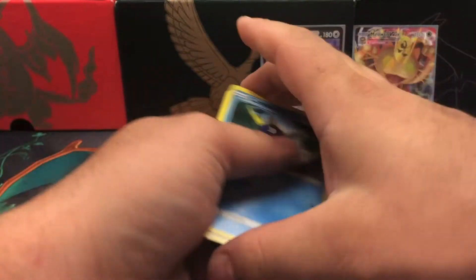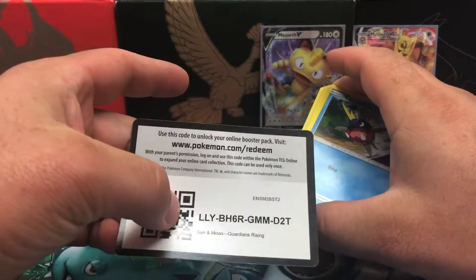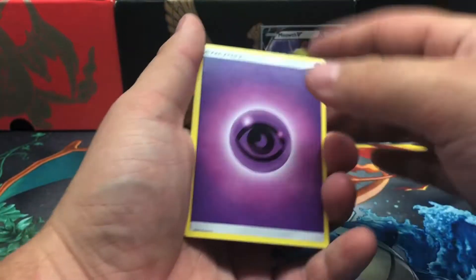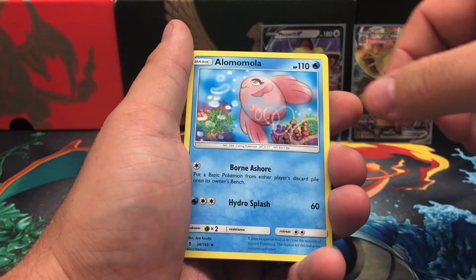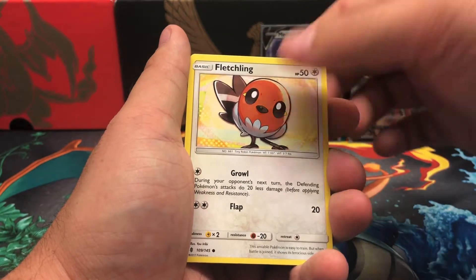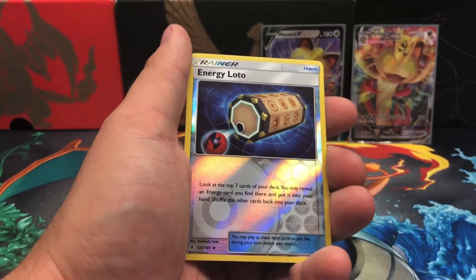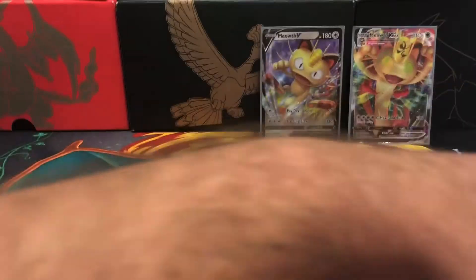There's the code card for you guys, enjoy. Starting off with a Psychic Energy, we got a Sliggoo, Bewear, Alolan... definitely some kind of Harry Potter Pokemon — Alohomora — Carvanha, Fletchling, Litwick, Gothita, Panjam reverse holo uncommon, Energy Lotto, and a non-holographic rare Turtonator for that pack.